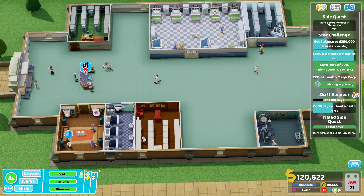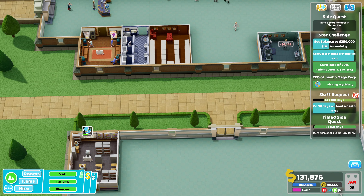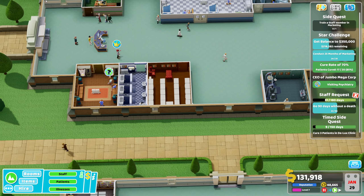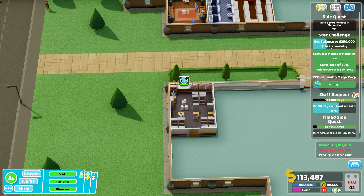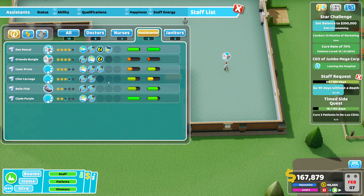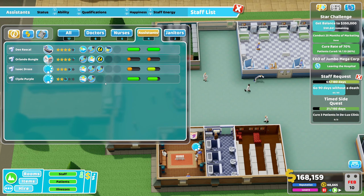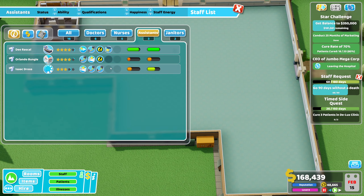Three patients in the deluxe clinic again — I would love to do that. Let's get you hired, that's definitely going to increase our cure rates, not that we need it. Let's get this training in — we've got our marketing sorted, so I'm just going to sell these rooms. Definitely don't need all these assistants now, so you can go. Keeping these three just in case I need to do any more marketing stuff — they've got stamina training and a training masterclass.